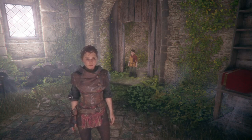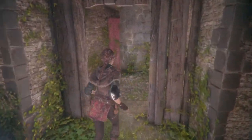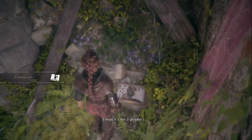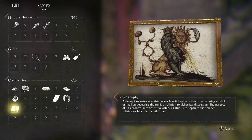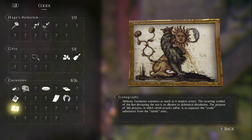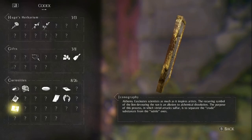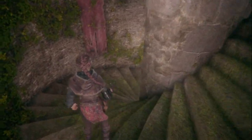Rise and shine, good day to you fam! Welcome back to a playthrough — we've got ourselves a new home. We're about to go explore with Hugo. Hi Hugo, lead the way! There's more stuff here. Oh, what's this iconography? It's a curiosity. Look at that — looks like a lion with two tails eating a sun and moon. How can we fascinate scientists as much as it inspires artists? Feel free to pause it to read it, fam.